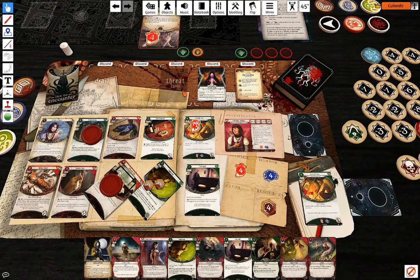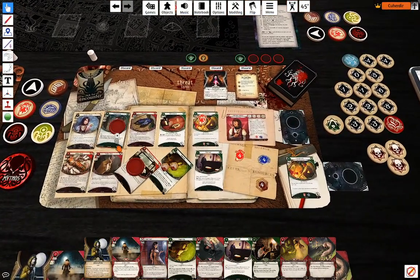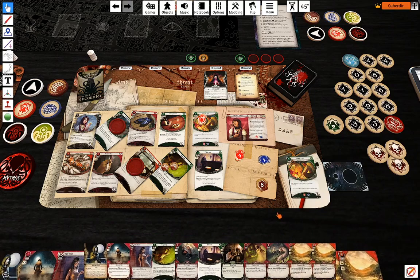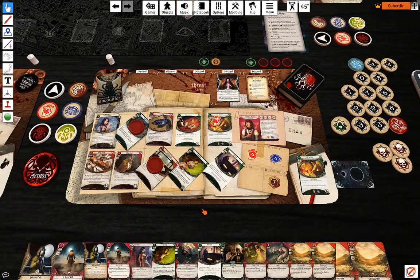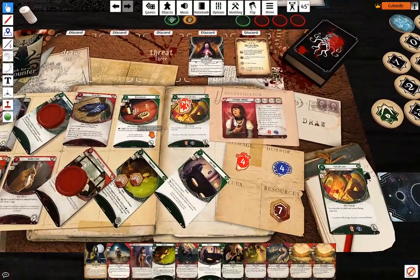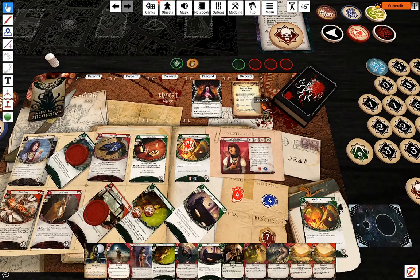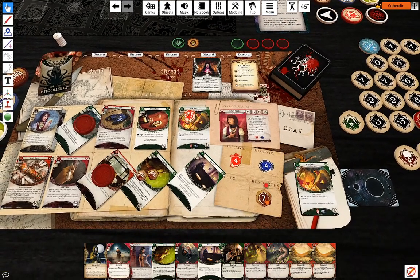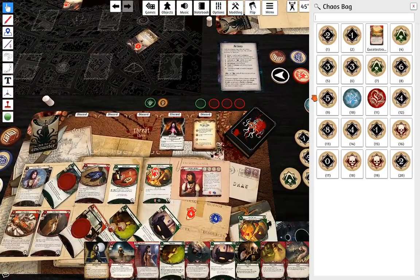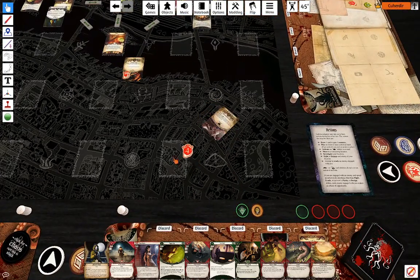Could have attacked but that's fine, it's evaded. I'm going to draw two and get two resources. And I'm going to attack the Crazed Guest again using Knuckle Dusters — reveal another token, minus two, I'm going to cancel that. The Crazed Guest is gone.